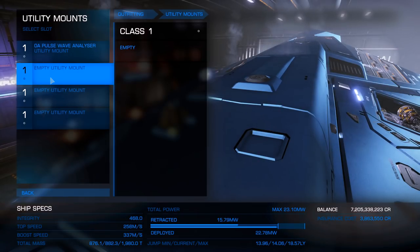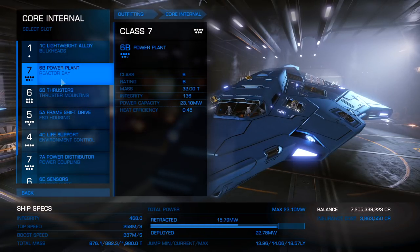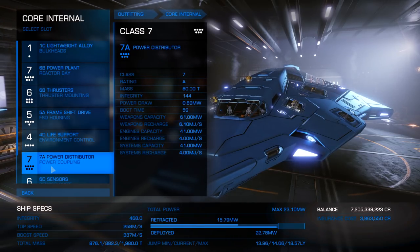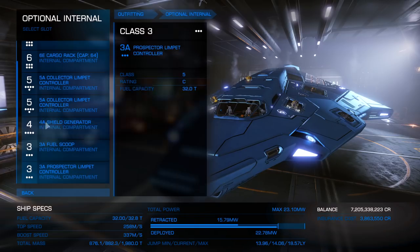Let's check out our utility mounts — I have the pulse wave analyzer in here and nothing else. Time to move on to core internals: lightweight alloy, 6B power plant, 6B thrusters — you can go with 6D if you need to skimp on money. 5A frame shift drive, 4D life support, 7A power distributor, 6D sensors, and the fuel tank it comes with.